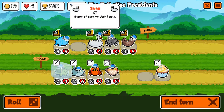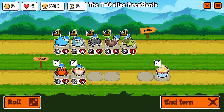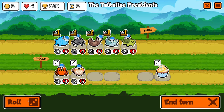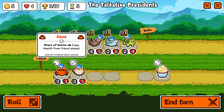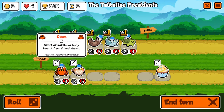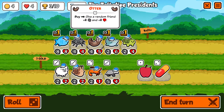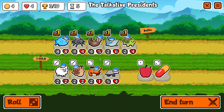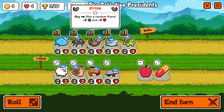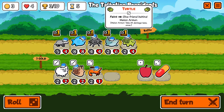Does it ever make sense to use the whale? On the turtle it would. I could sell the swan now. The otter doesn't do a whole lot — I'd kind of rather have a badger, and this one gives two gold.